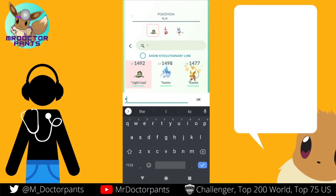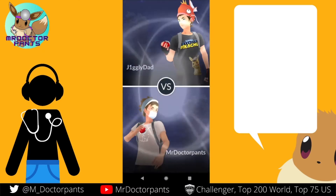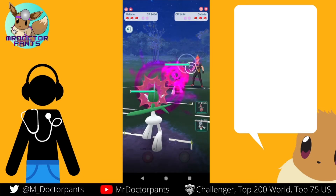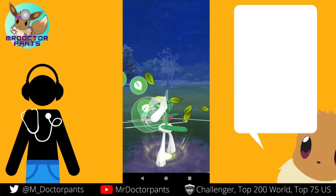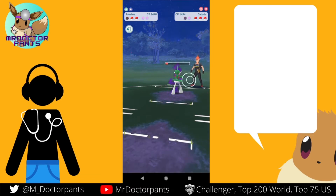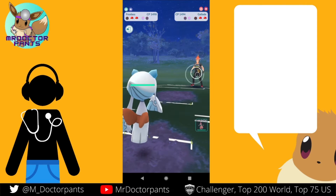Going back to Gallade lead. If I do this, I lose when he leads Noctowl — I just have to aggressively swap to Frostlass. Alright, here's the mirror — this is kind of what I wanted. He's doing the thing where he's going to do this, and that gives me shield advantage through the lead. And then he throws one move at Frostlass. Frostlass shields up, gets energy. There's the first Leaf Blade — does he get to the second one? No. So now we're even shields, and I have the energy.